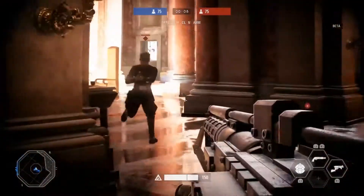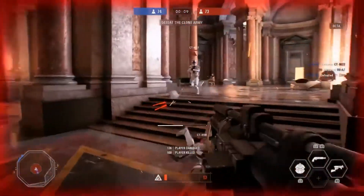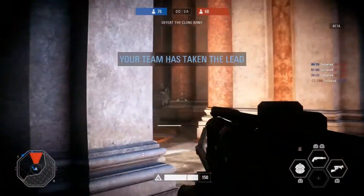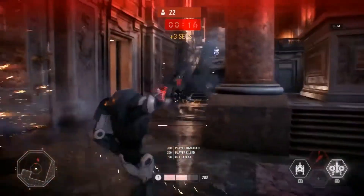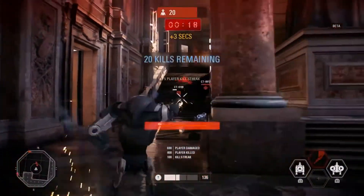In the beta we have the Onslaught mode and we have the Team Battle mode. There's a little bit of difference between the two of them. Team Battle is where you can play with or against a friend and try to be the first to kill 75 units, or in this one it looks like you're playing Onslaught where you want to kill 25 guys as fast as possible.